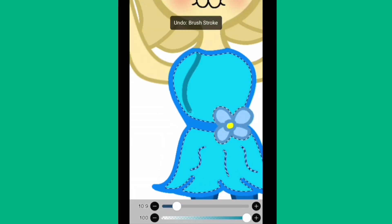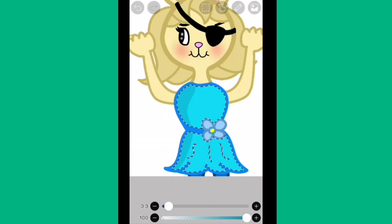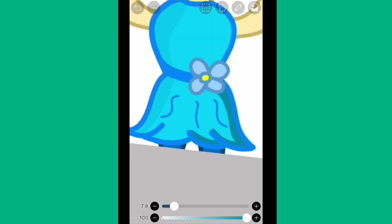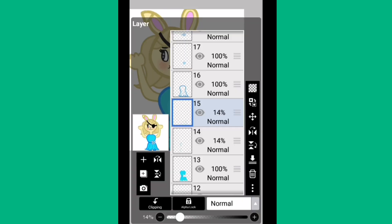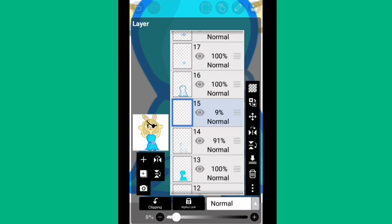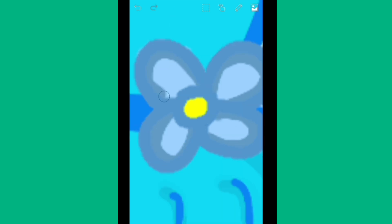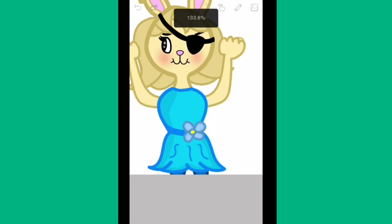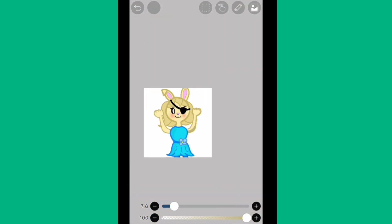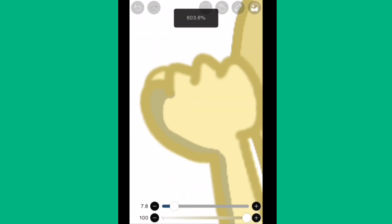Now moving on to shading. I tried something different — I used solid colors and then turned the opacity down. I learned this technique from watching speedpaints online. I always wondered how people like Sona Draw Stuff did that. I was excited to try it for the first time. It didn't come out too bad, though some parts could have been darker. Let me know down below if you like this shading technique or if I should go back to using the airbrush for a more realistic look.